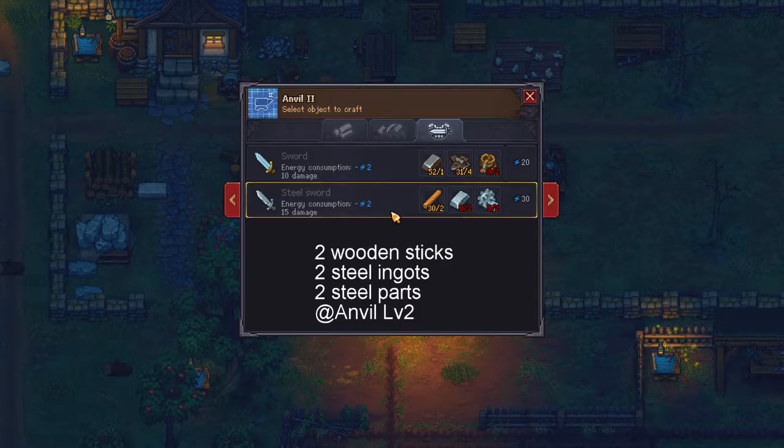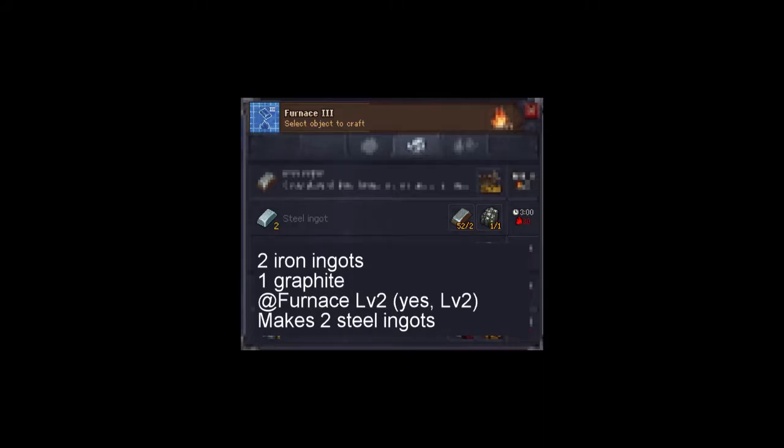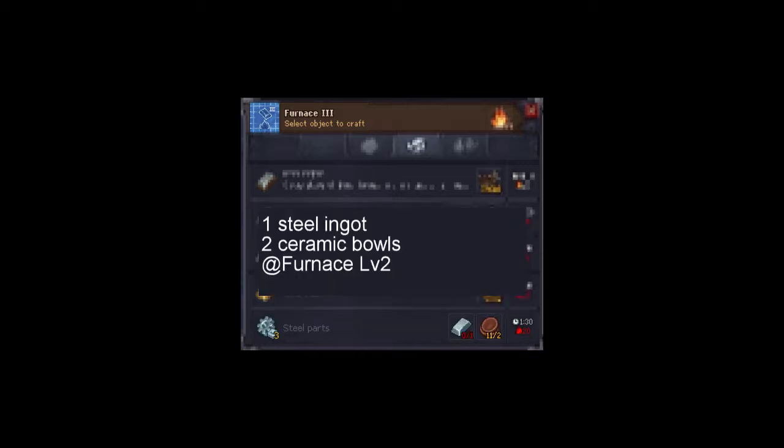All to be used with anvil level two. Two iron ingots and one graphite on furnace level two will make two steel ingots. One steel ingot and two ceramic balls on a furnace level two will net you three steel parts.